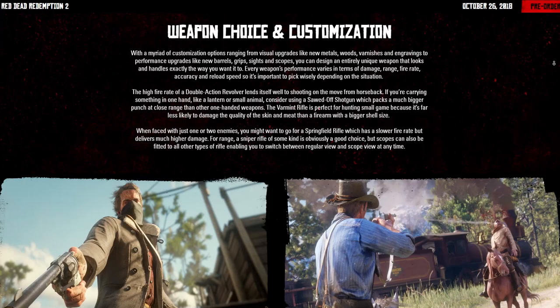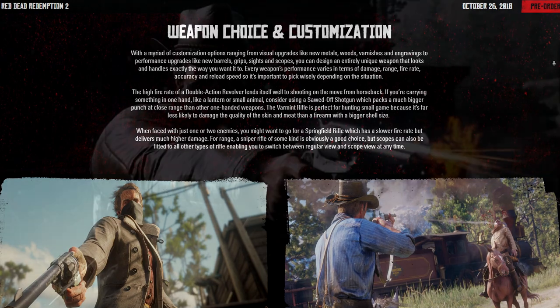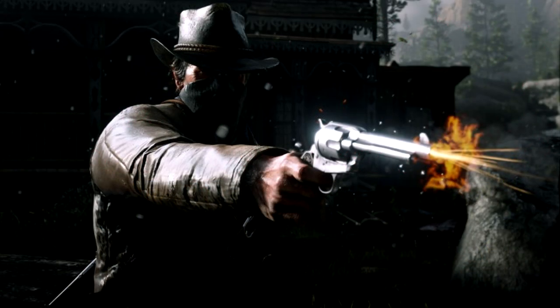Next we proceed to weapon choice and customization. With a myriad of options ranging from visual upgrades like new metals, woods, varnishes, and engravings, to performance upgrades like new barrels, grips, sights, and scopes, you can design an entirely unique weapon that looks and handles exactly the way you want. Every weapon's performance varies in terms of damage, range, fire rate, accuracy, and reload speed — so it's important to pick wisely depending on the situation.